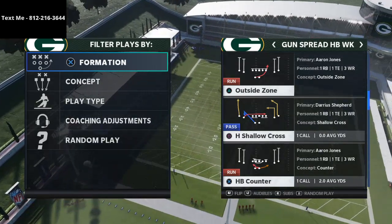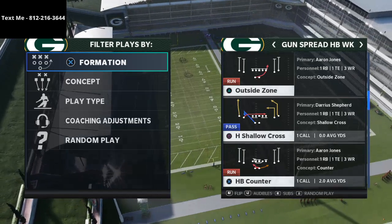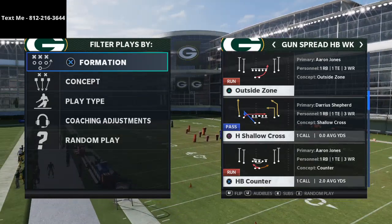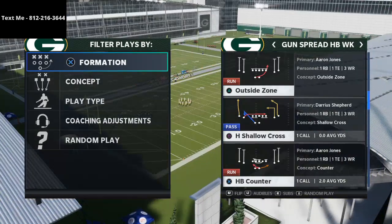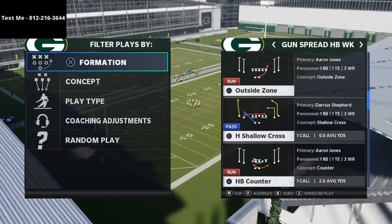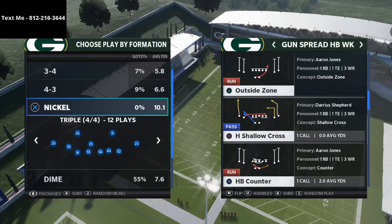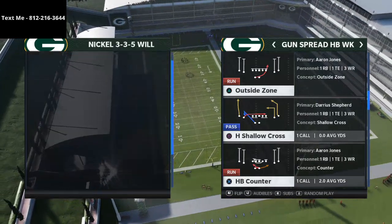The play we're going to go over is H Shallow Cross. If you want to get better at this game and want more free tips and tricks, we do four videos a day here on YouTube so be sure to subscribe. We also live stream every single night at 10 o'clock PM Eastern time. We also play Madden 21 with our Discord members, so if you haven't joined the Discord, be sure to do that.